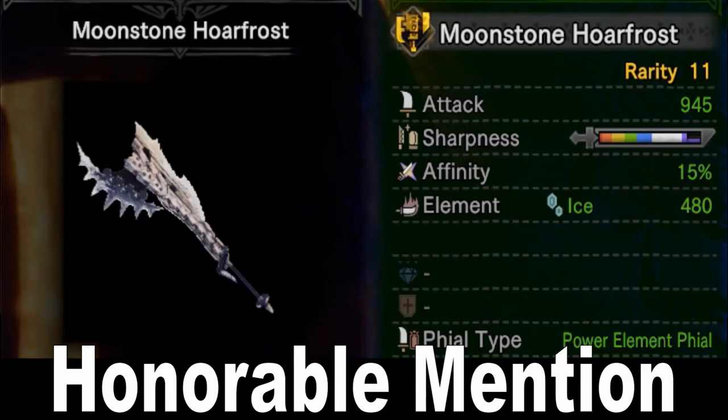My second honorable mention is the Moonstone Hoarfrost, which comes from the Frostfang Barroth. This Switch Axe is less of a raw option and more of an elemental option. It only has 945 raw, same as the Barroth weapon, but it does have natural purple and a decent amount of it, plus 15% built-in affinity. The impressive part is 480 ice element, which is great versus a lot of monsters in the game, and a power element phial. It's similar, if a little worse, than the Alatreon Switch Axe at doing elemental damage builds, but it occupies a similar niche while being way, way easier to craft. So if you like messing around with elemental-style Switch Axe, this is going to be your best mid-game pick.